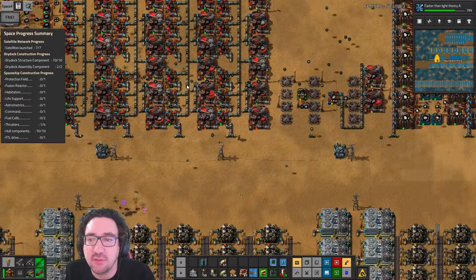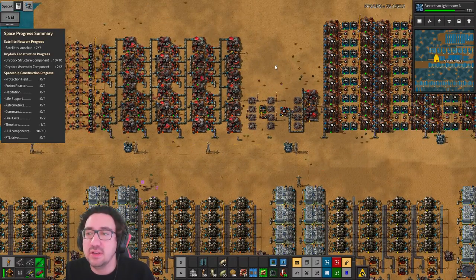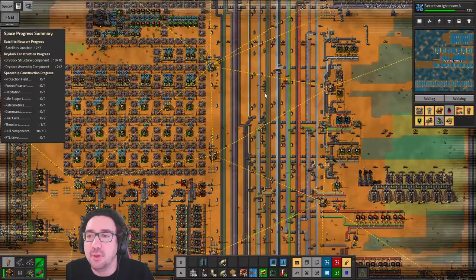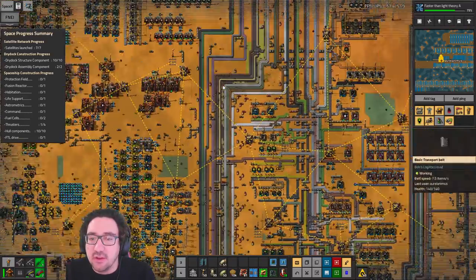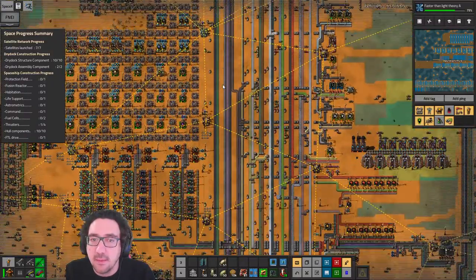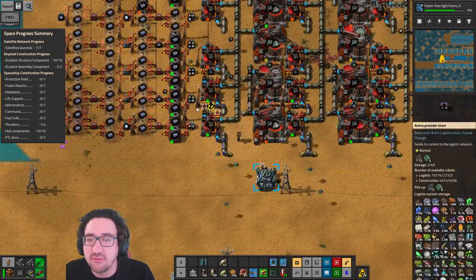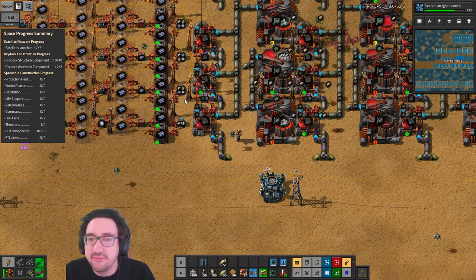We might need backup glass mixture production to make this happen. But actually, I think we have a billion in this warehouse — there's one over here. Yeah, this one — it has 100k of the stuff, so that's gonna be all right.